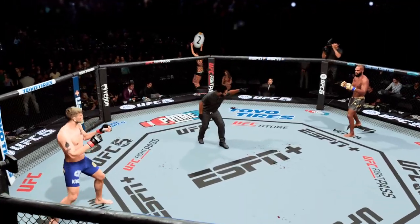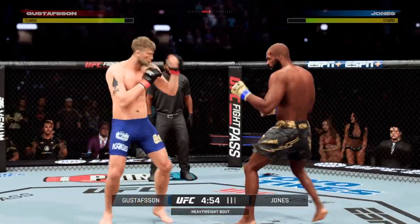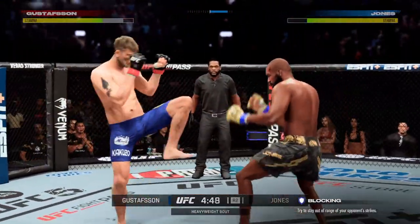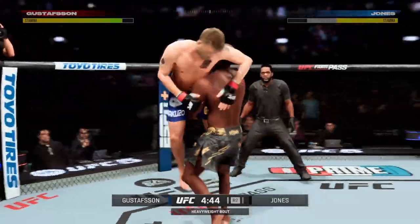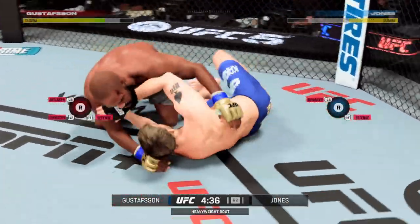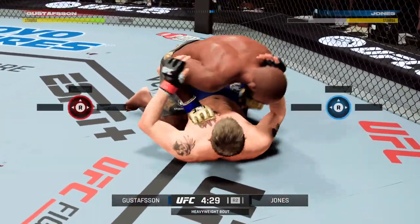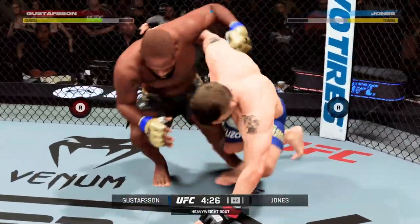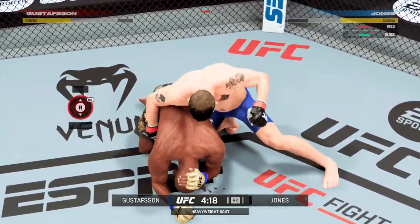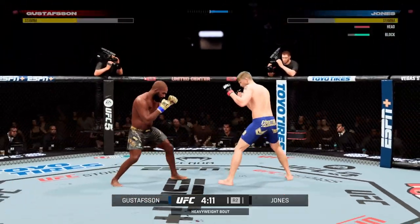You ready to fight? Ready. Second round here. Big knee to the body — that'll soften him up. Quick entry to get in on a single — man, that was a great takedown. Big slam kick down, that was beautiful. Working off of his back, looks like he may try to hip escape. Great reversal to top position by Alexander Gustafsson. Nicely done there as he escapes back to his feet.